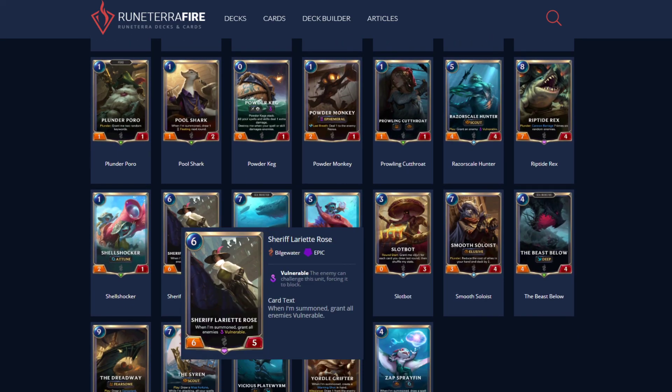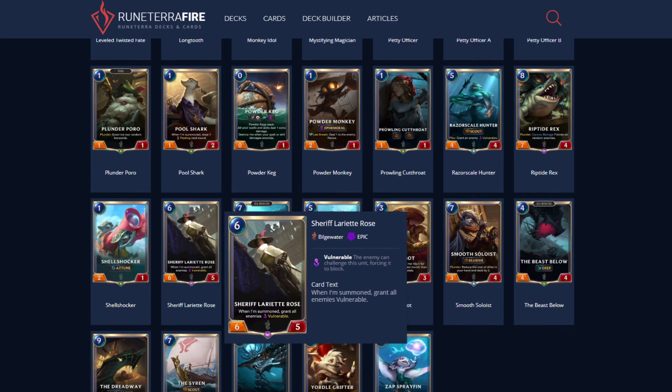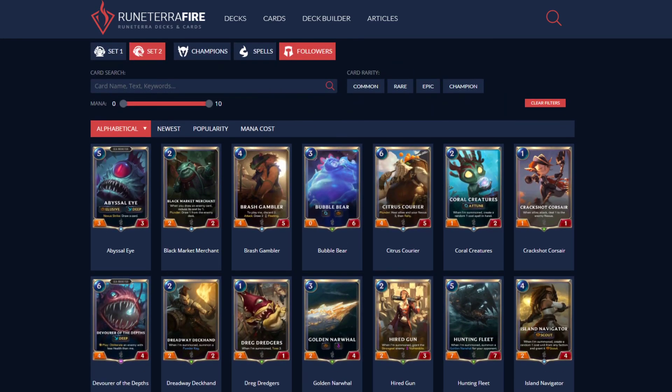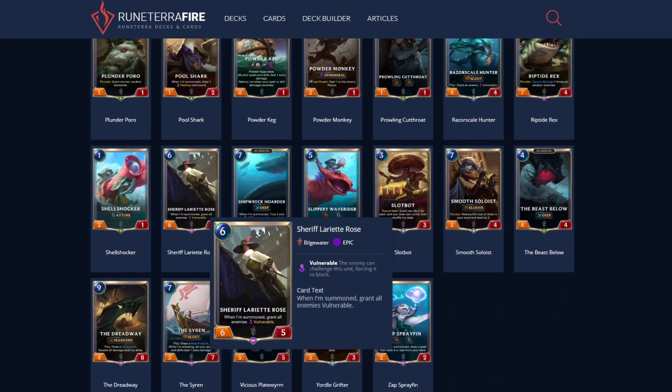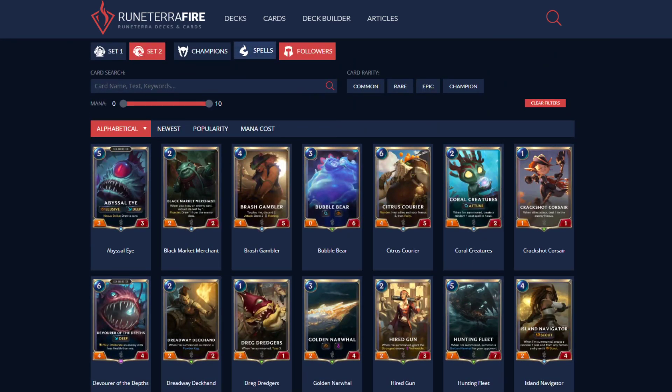I missed Sheriff Lariat Rose: when summoned, grant all enemies an honorable challenge. Maybe as a one-off you can do this, but it's not good. Maybe in a one-cost deck it's useful, or in something like an Undying deck it's pretty useful, but you could just run the Challenger cards from Demacia to make the Undying work like people are already doing.